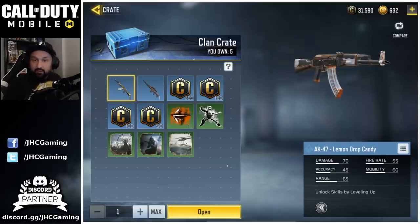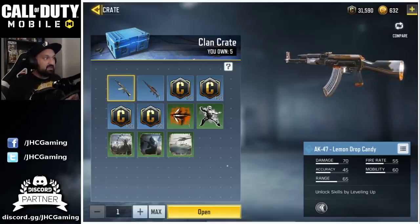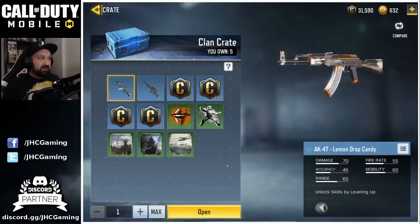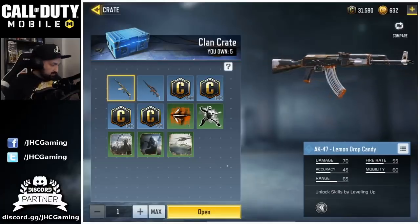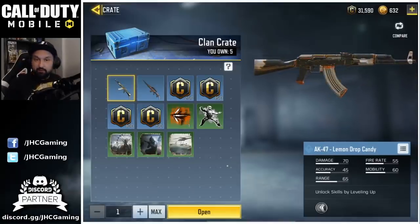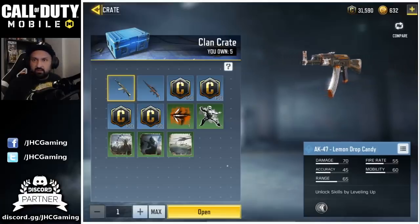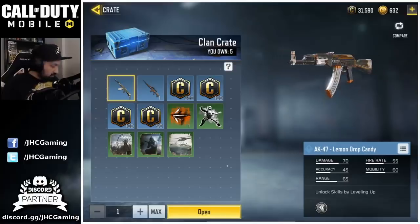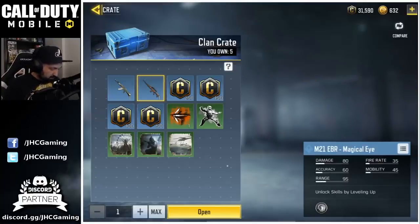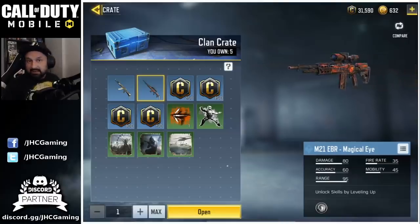We got a bunch of rares, a few uncommons, and two weapons — I'm impressed, I did not expect weapons in the clan crates. First one is an AK-47 Lemon Drop Candy. I don't know if it's a mistake but I thought the Lemon Drop skins were yellow and white — type in the comments if I'm wrong. Next one is an M21 Magical Eye; not a big fan of the M21 but the Magical Eye skin is pretty cool.